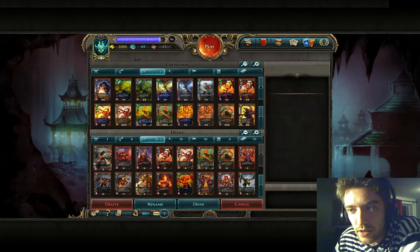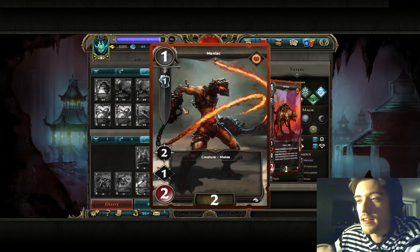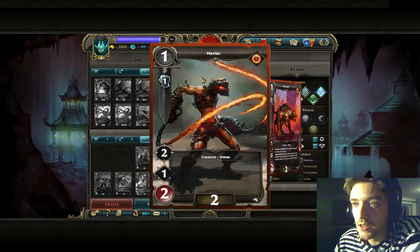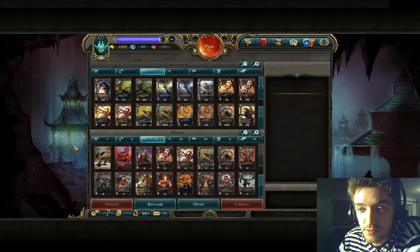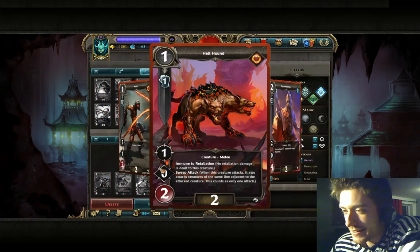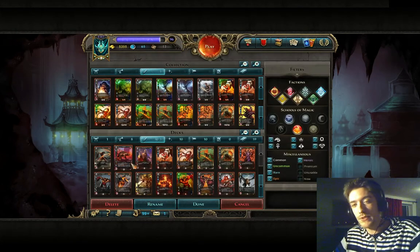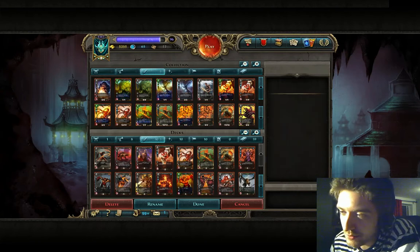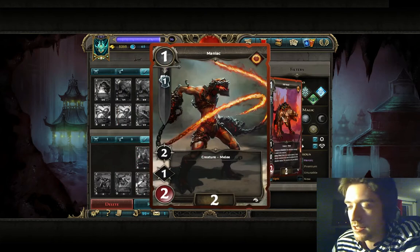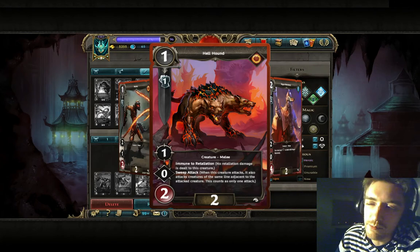Moving on to creatures — they give you Maniacs, quite a decent creature by itself: 2-1-2, one cost, starts with Snowball. Rush decks normally want 3, maybe 4 of these. Hellhound — I don't know why they gave you that, it is such a bad card: only one damage, sweep attack, two HP, doesn't involve retaliation. No one plays that in the end game. Don't play it please. Try to get more Maniacs instead. Sweep attack requires boosting to get maximum value, so I'm not a fan of that card.